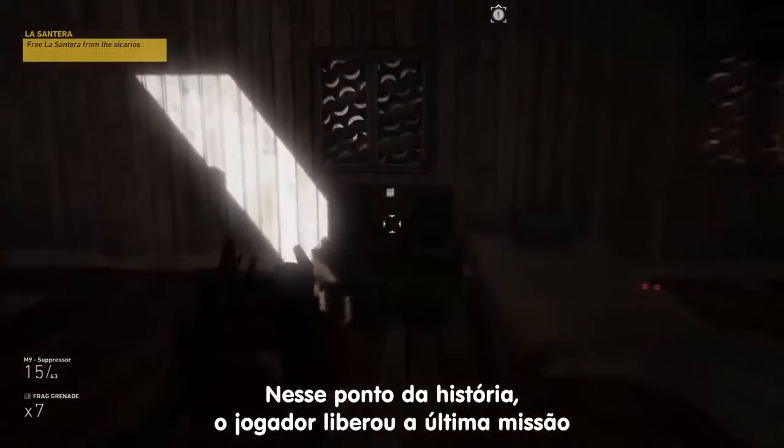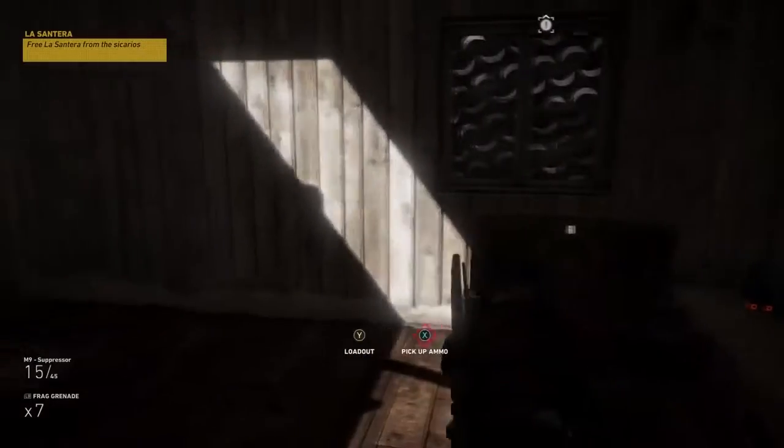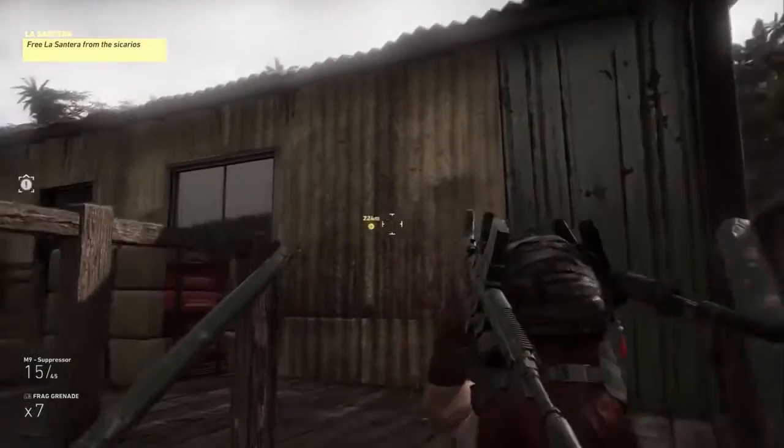At this point, a developer from the team has unlocked the final mission of Espiritu Santo. He is infiltrating a large Santa Blanca camp deep in the jungle. His objective is to extract a cartel VIP, La Santera.